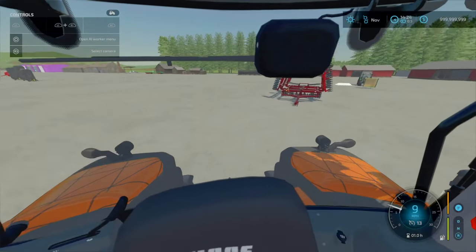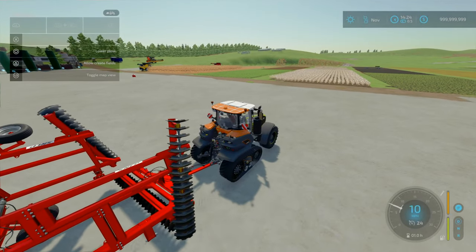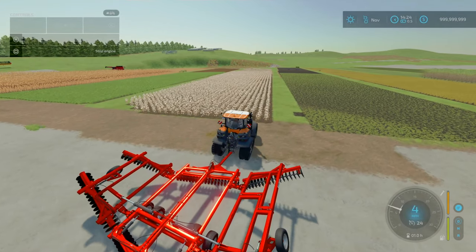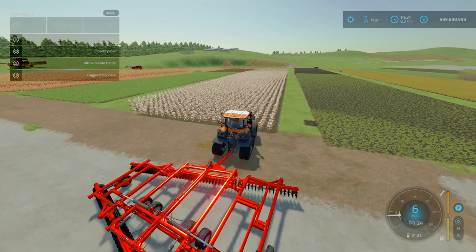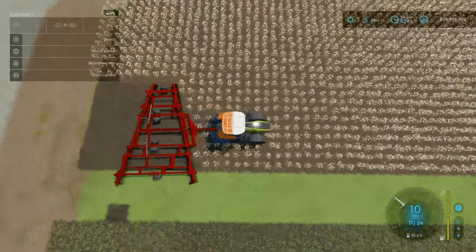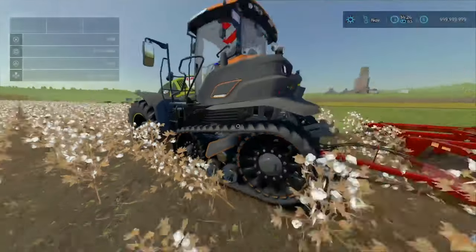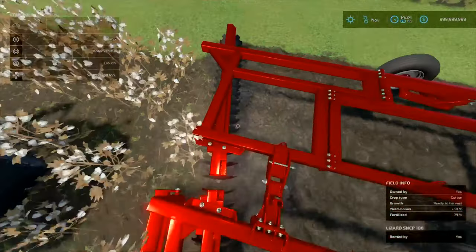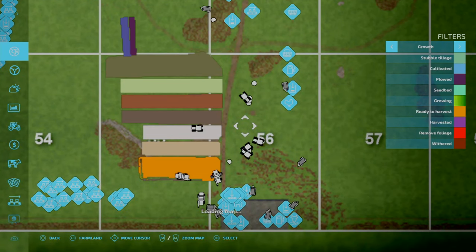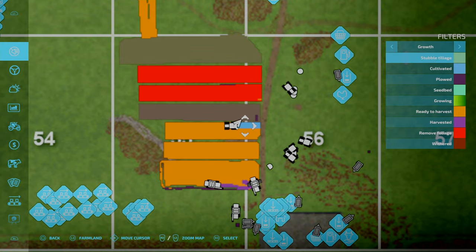Let's get hooked up and take it to the field. We've got a bit of a cotton field here. Unfold it - and you can also use this to create fields, as it acts like a plow as well. Currently cultivating. It both plows and cultivates. Going into the map and checking the soil - that is a cultivated state.